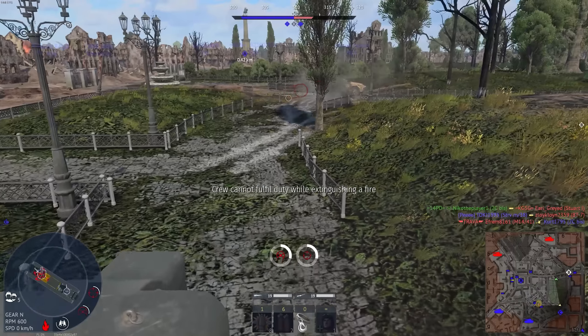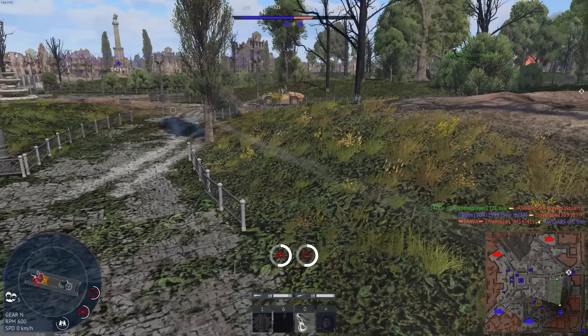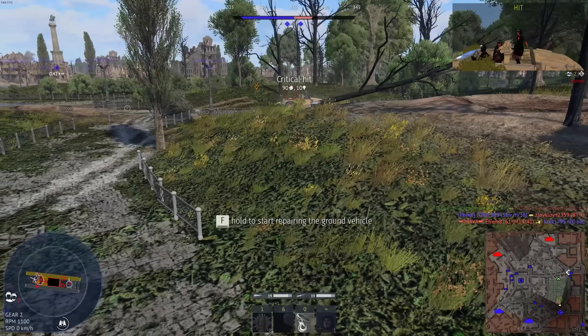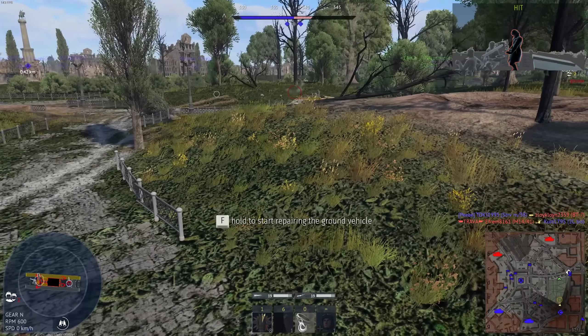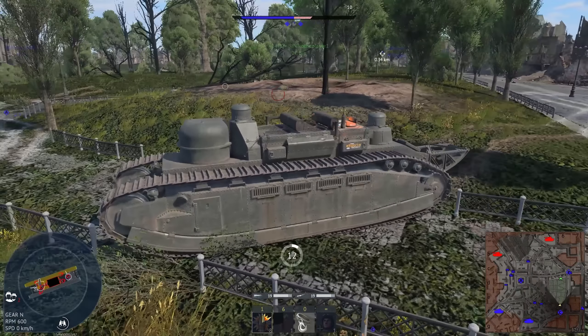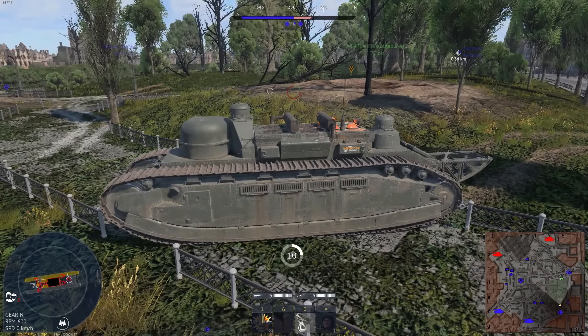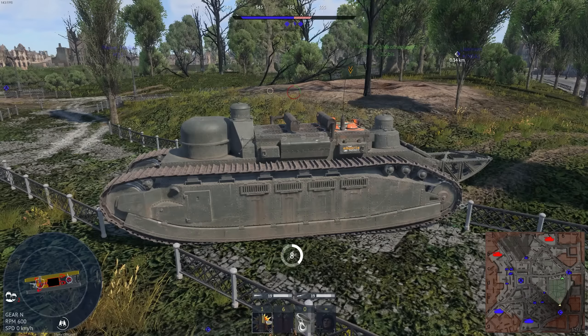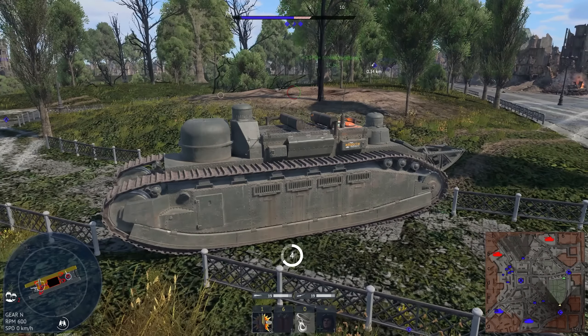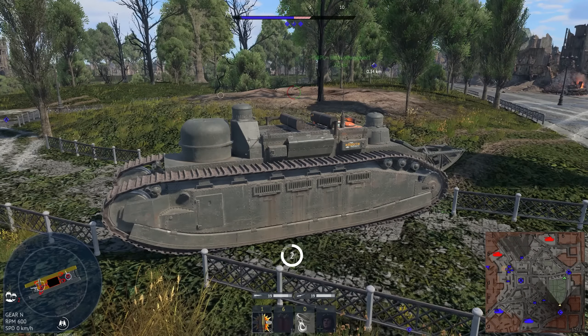We're going to play circus — let's see if we can get him with the machine gun. Come on, hit him. Critical hit — knocked out his gunner. He's going to be backing up; we're still reloading with 14 seconds on the repair.